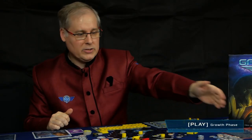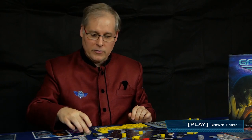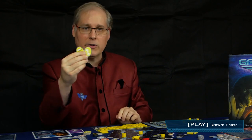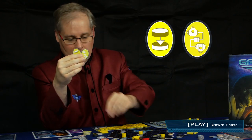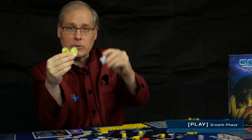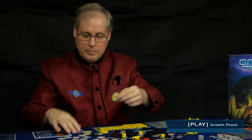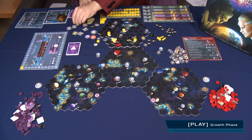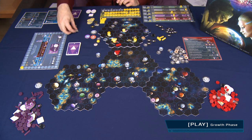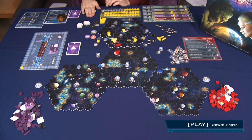After everybody has finished their movement and combat phase, the growth phase begins. In the growth phase, everybody picks two oval counters and one square counter — either a turn order change counter or one of the five technology counters — and places them face down. When everybody has made their choice, everybody simultaneously reveals their selection and then we resolve them.